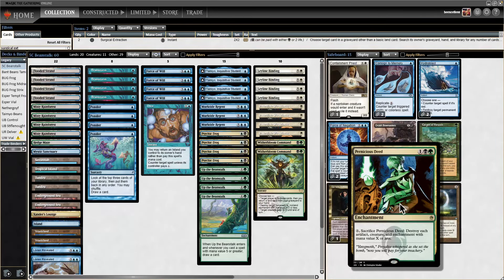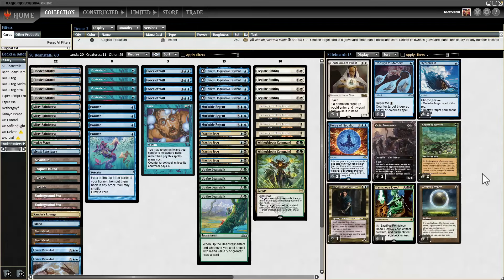Pernicious Deed might come in against Eldrazi — it's not great against Eldrazi — but it is really good against Cephalid Breakfast. It's just great to be able to park it on the table and wipe your opponent's board at will. So this is the deck — Five-Color Beanstalk — and we're going to do five matches. It should be a lot of fun. See you in round one.